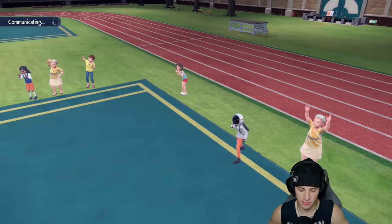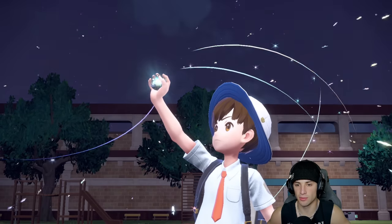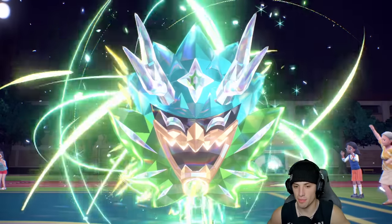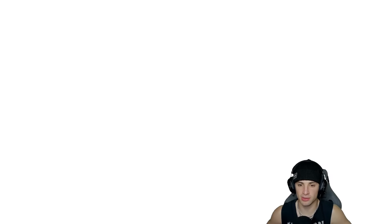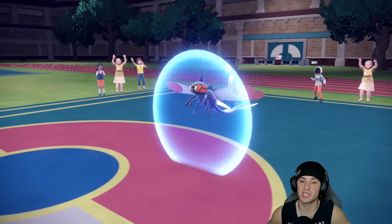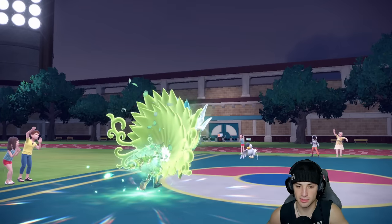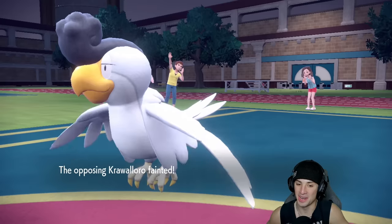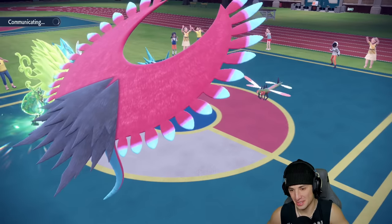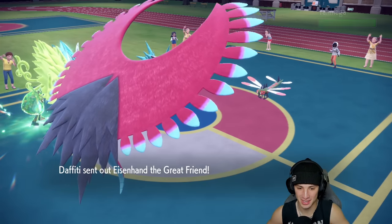Even though Ogre Pond's moves aren't very effective and there's a Bug type on the field, Ivy Cudgel can still do a nice chunk of damage. I Terastallize Ogre Pond for the extra damage boost, land the Ivy Cudgel and KO Squawkabilly! Yanmega protects to grab its Speed Boost — it wants the boost. I wish Roaring Moon had Acrobatics here, but we're working with what we have.